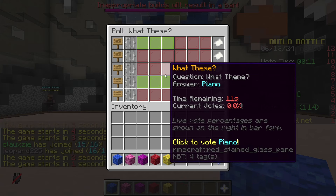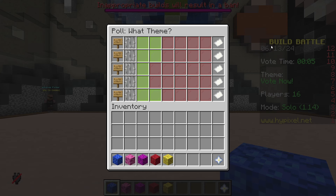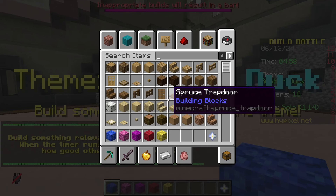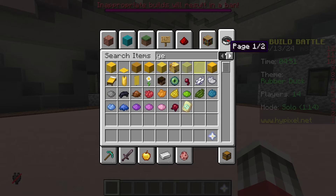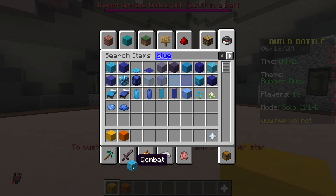Okay, rubber duck, hurricane, piano, potato or magic. I'm gonna leave that one and see what wins. It is rubber duck. Now, obviously I can build a rubber duck, but can I make it unique? I kind of don't have any ideas for this.